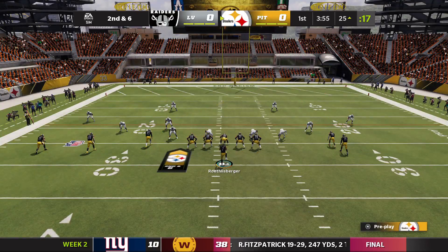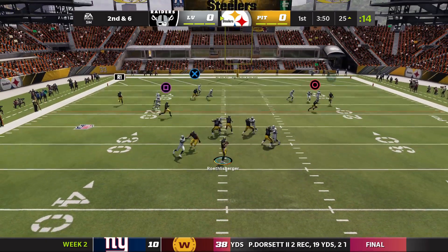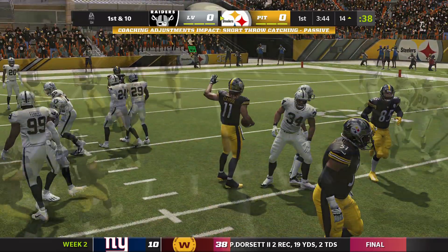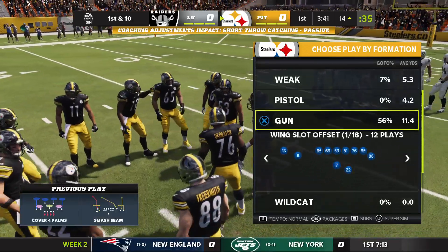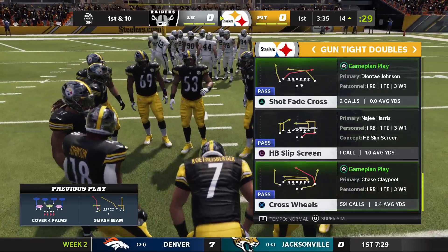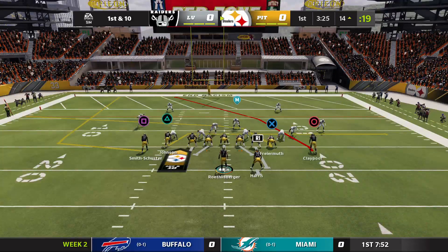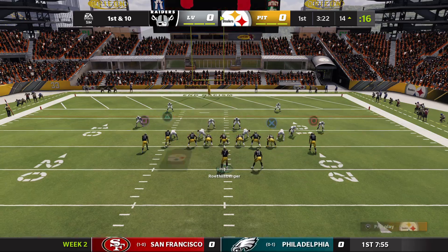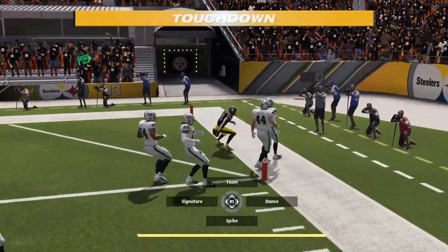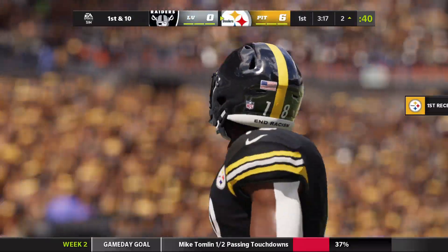Underneath Claypool picks up the first. They took Friar Muth at tight end in the second round, some linemen later — Kendrick Green in the third, and then Dan Moore, the big offensive tackle out of Texas A&M in the fourth. First and ten at the 14-yard line — inside the red zone. Here's Johnson on the crosser. He's in — touchdown! Deontay Johnson, his third touchdown. There we go!